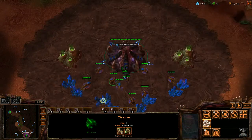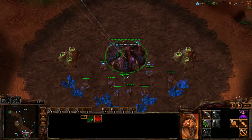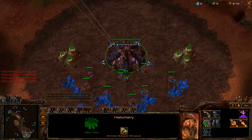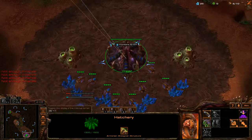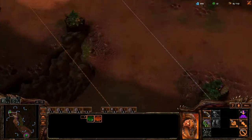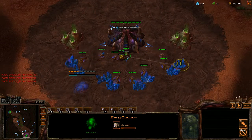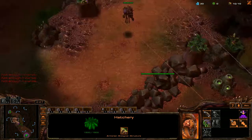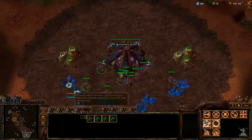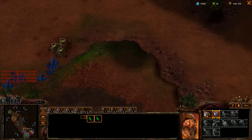Now hopefully he doesn't SCV scout, but in a league where people kind of half know what they're doing, he's probably going to SCV scout. I can hope, I can dream. Come on — there we go. These rally points look so weird. Alright, so there we go. Now we've got the two drones. We just wait for 100 minerals now. And now we build the Overlord. There we go.